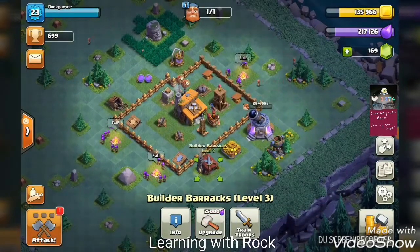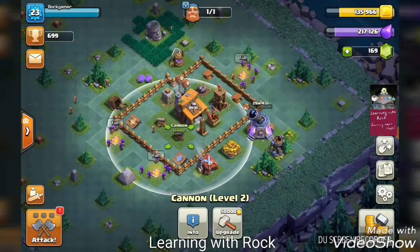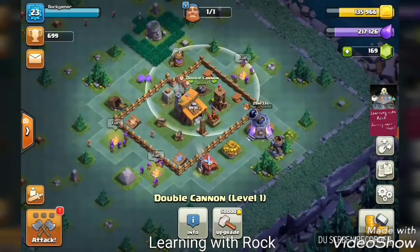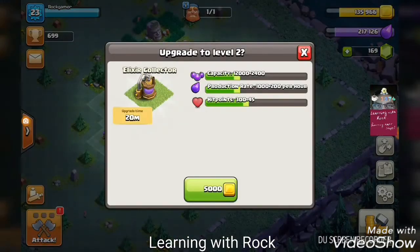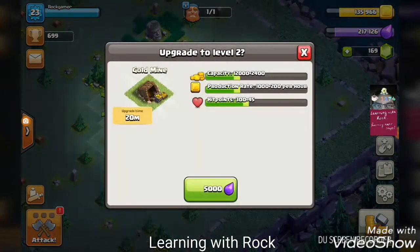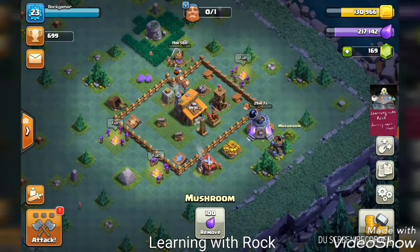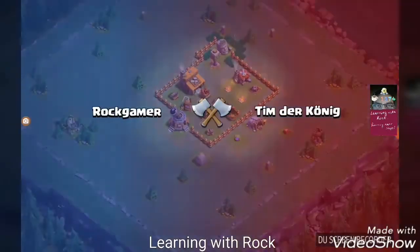We start off by upgrading the giants. We have to upgrade our barracks to unlock the beta minions, and most of our defense buildings need upgrades as well. But since we have a builder free and we don't want to impact gameplay much, let's start off with the elixir collector. Off we go to raid.